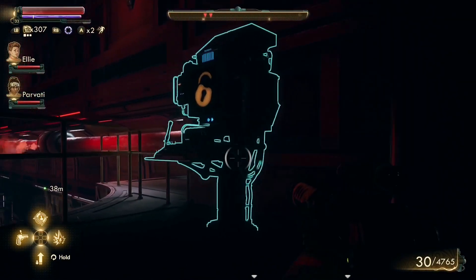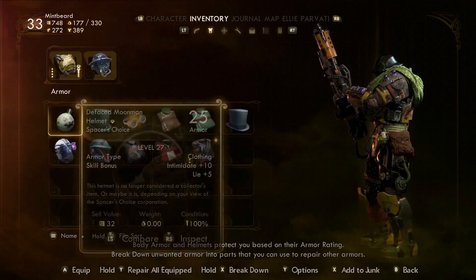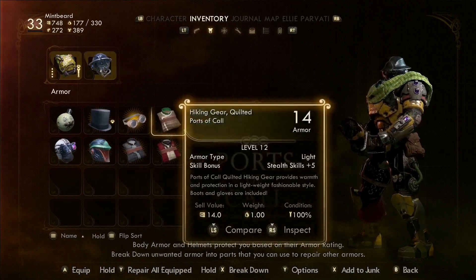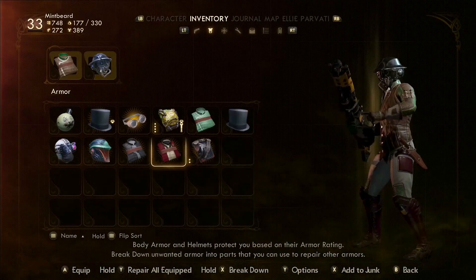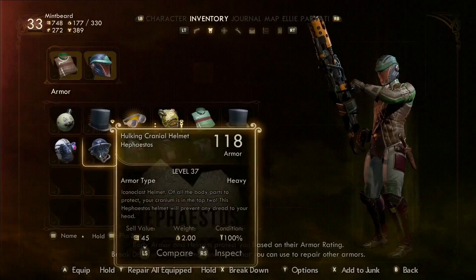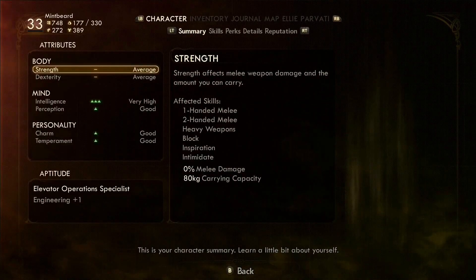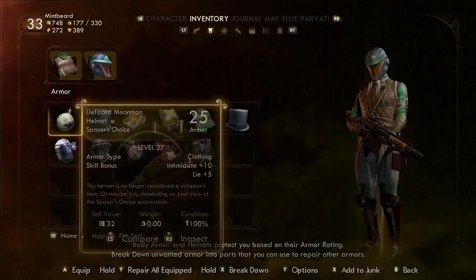Okay, hello. Power down. Let's see here — stealth skills. Stealth skills. Are you freaking kidding me? How is my hack not high enough? Alright, so one too low. Well, that's fine.